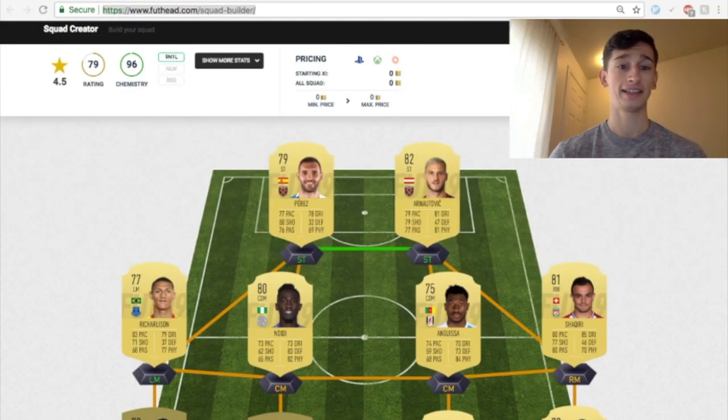Right now I have Ndidi. He reminds me of Gueye — he has very similar stats, just a lower rating. He has a medium attacking work rate and a high defensive work rate. He could be expensive, but I think Gueye is going to get most of the attention. Ndidi could be anywhere from 2,000 to 3,000 coins if people aren't stressing about him, or up to 6,000 to 7,000 coins at most. He has three-star skill moves, four-star weak foot, and he's a CDM.